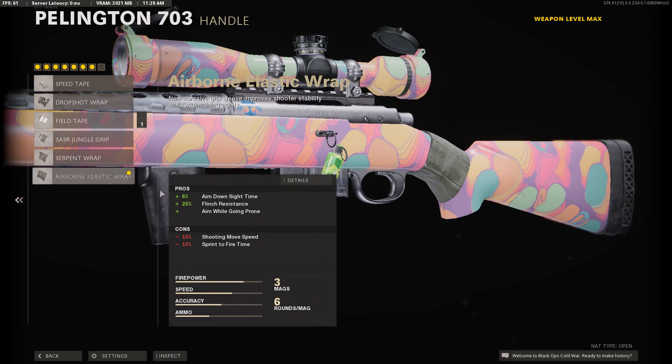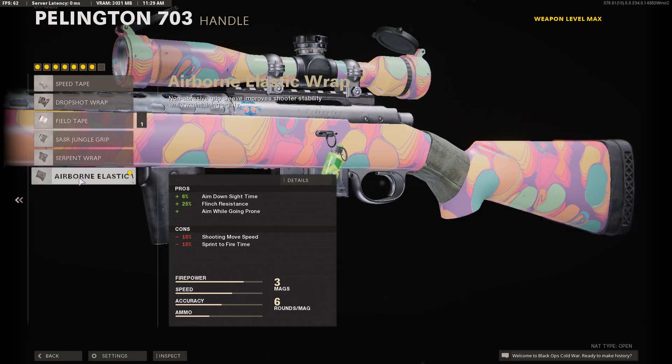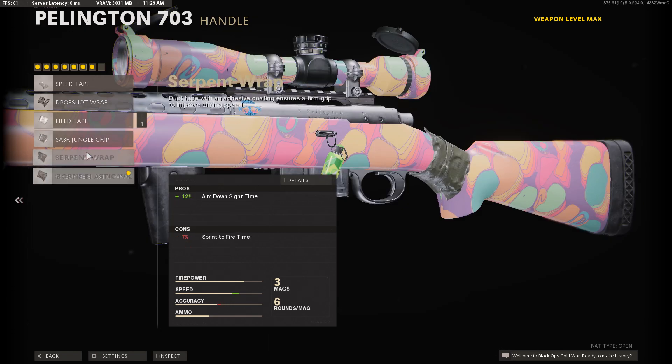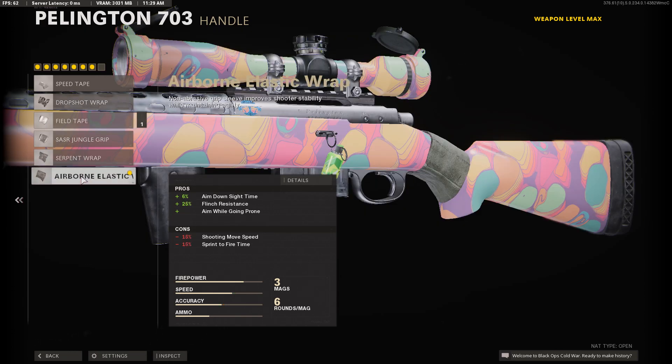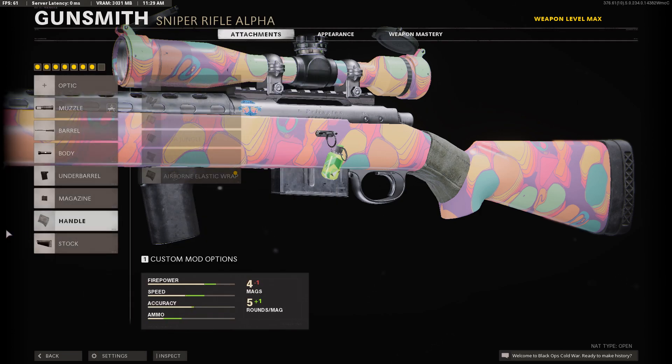For the handle, I use the Airborne Elastic. I know the Serpent Wrap says it does twice as much at 12, and this does worse sprint-to-fire time, but I've tested them and they seem about the same ADS-wise. Flinch resistance really does help though, because snipers really struggle in this game. The ADS is 550.35 milliseconds fully.